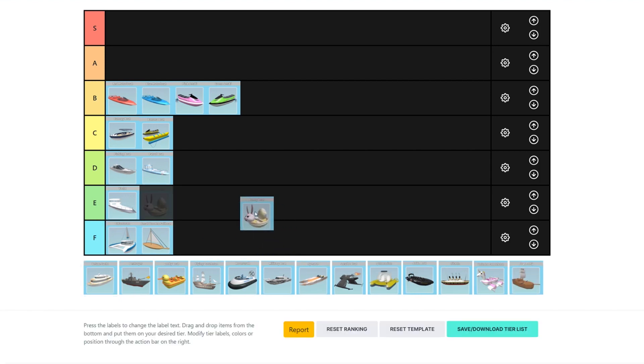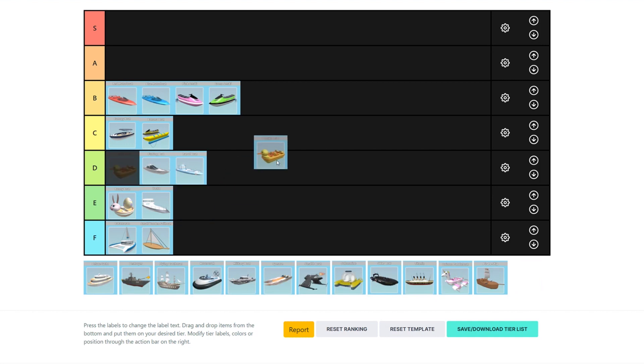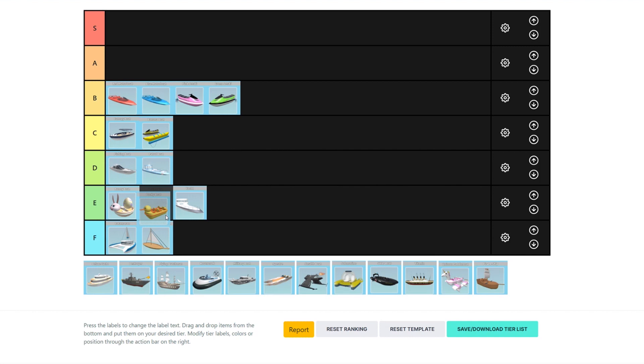The next would be the bunny boat — definitely probably E tier. It's just absolutely not good. Next, the ducky boat — I would say it's in D tier. It's not as bad as the bunny boat, but actually it's probably the exact same as the bunny boat, so I'll put them both in D tier. Because they're not terrible, but they're not good at all — they're just a normal boat.